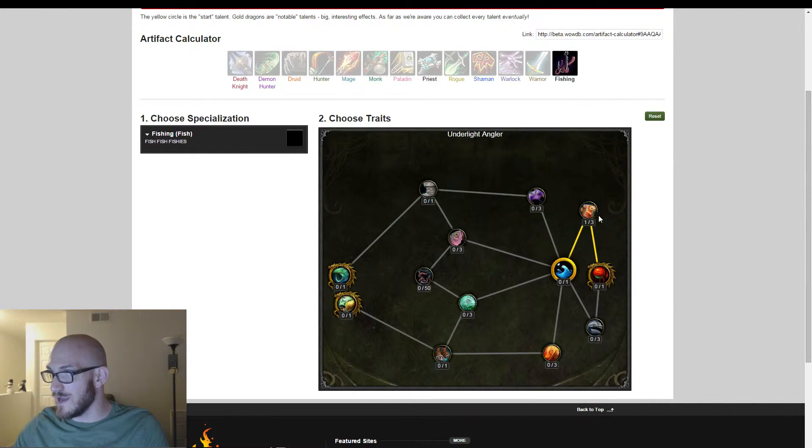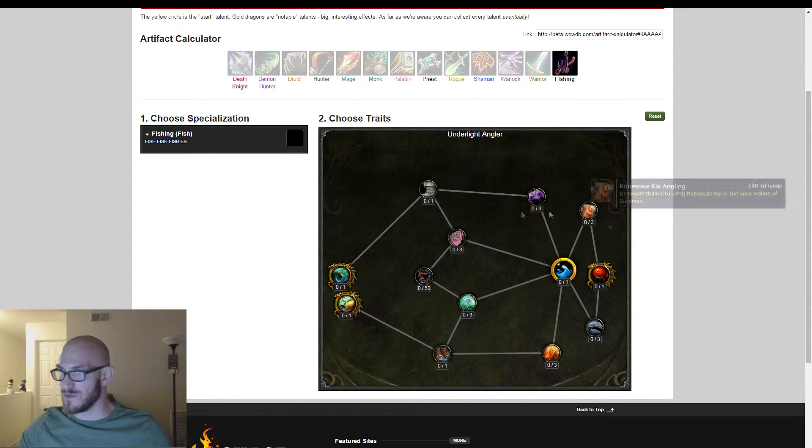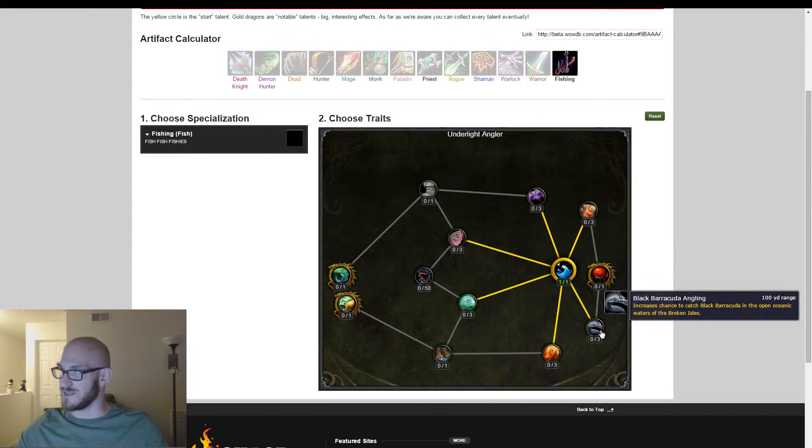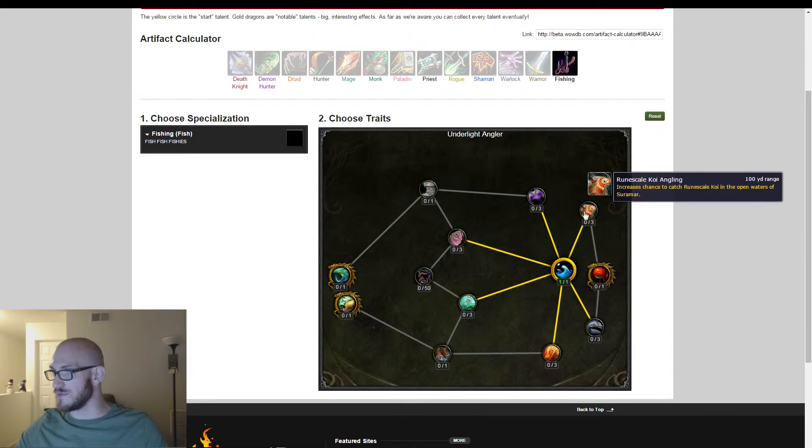We're just going to go ahead and take a look at what the fishing artifact has for us. As we stated in a previous video, we confirmed that the starting point for all artifacts is going to be the bold gold border. So this is our starting point: Undercurrent — allows you to teleport to the nearest fishing node. And as we open that up, it gives us access to a couple other options.